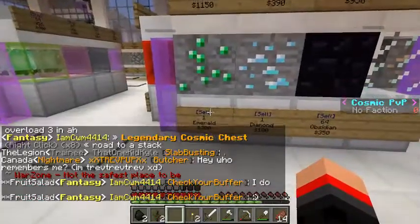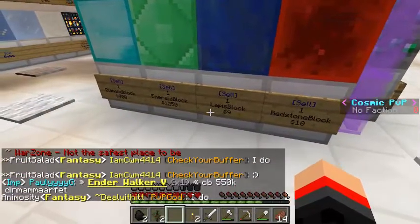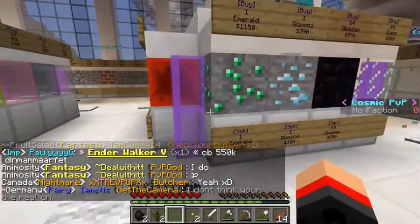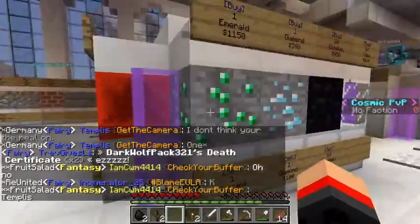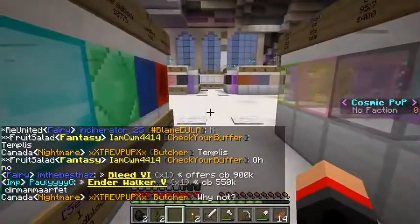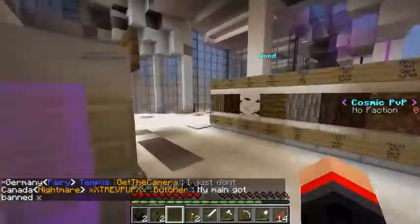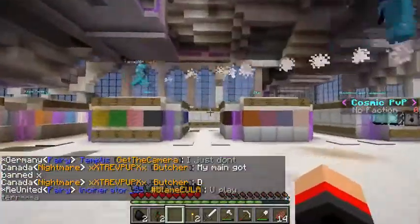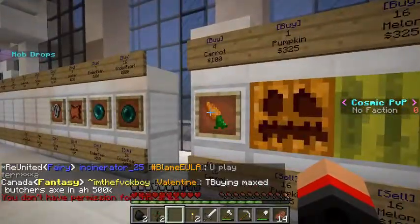I placed the emerald block down and we can see how much it sells for. Emeralds — one emerald for 200 bucks, that's really good. So we can get 1800 bucks from selling that emerald block, pretty good! But what I came here for today is to get some carrots, since potatoes aren't sold in the shop.